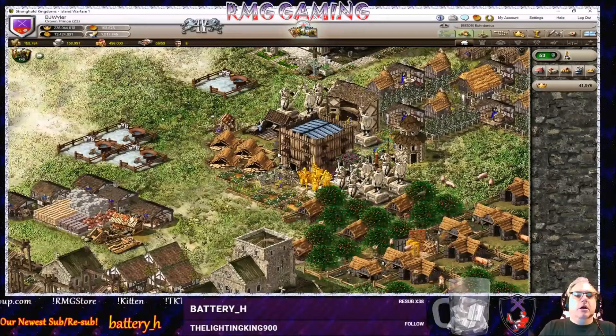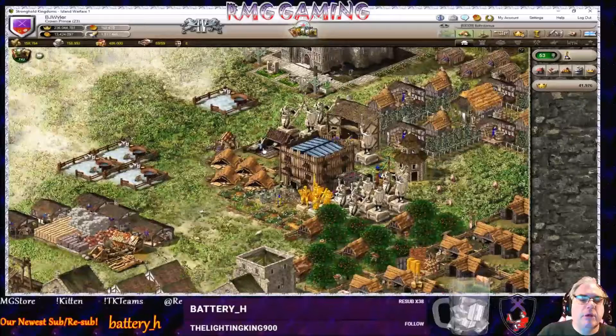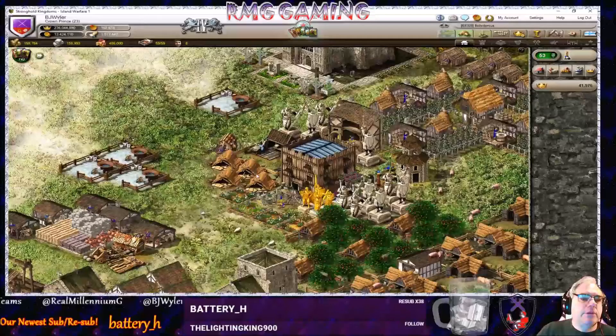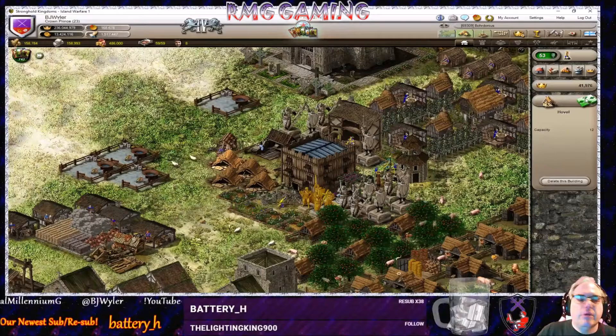We have a premium token active, so we are able to shift stuff around. If you already have stuff placed, or you capture a village with stuff placed and want to maximize it, you will need a premium token so you can move stuff around without having to spend time and resources to delete and rebuild.